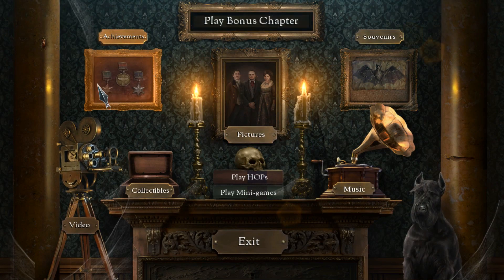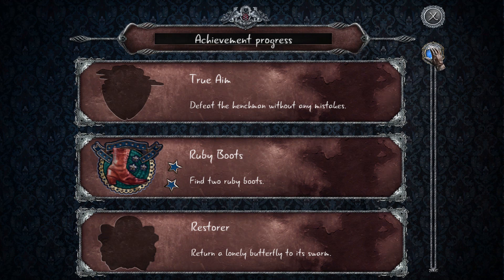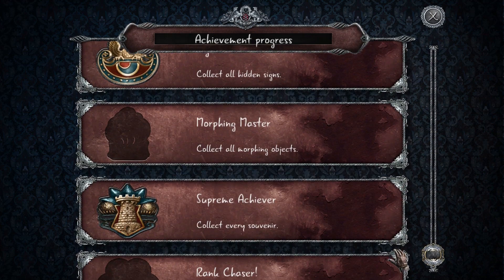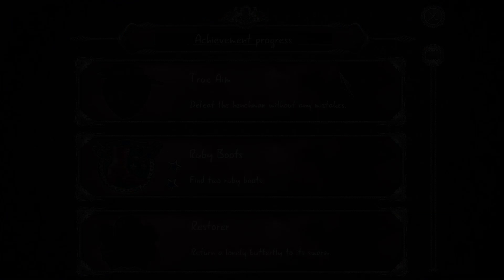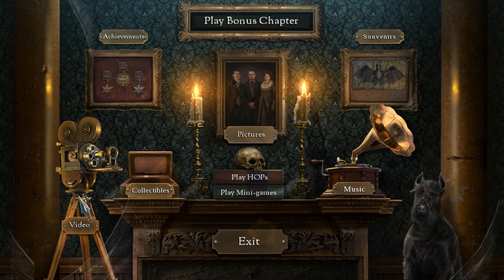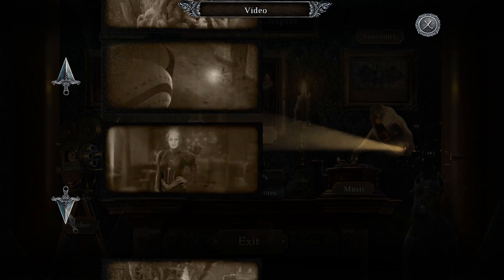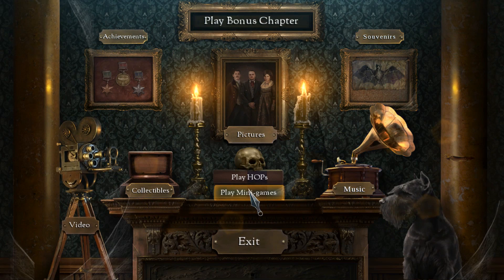These are the wallpapers and such. Achievements — have a peek here. Defeat it without any stakes. Return a lonely butterfly. They've got some neat story-driven ones in here. Collect all the morphing objects. Videos — you can rewatch your videos. It's a nice touch if you just want to watch the videos and not play the game again. Minigames.